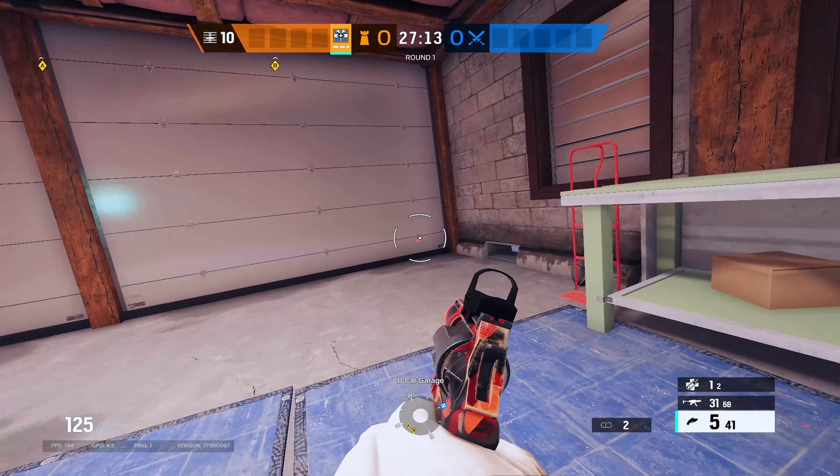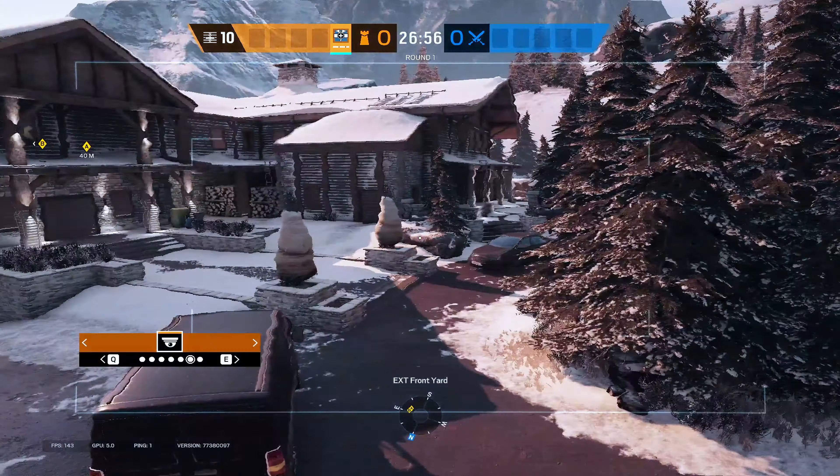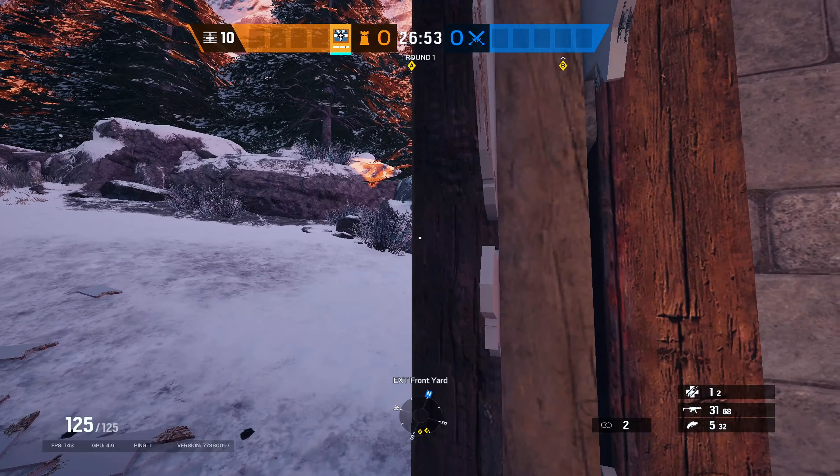For the fourth one, go into garage and make a rotate where I do. Then get onto this cam and wait until you see someone, then run out and kill them.